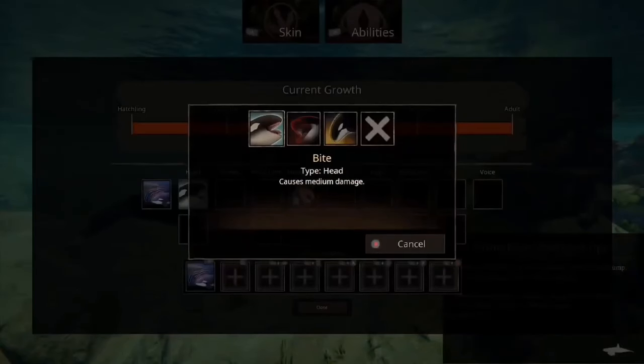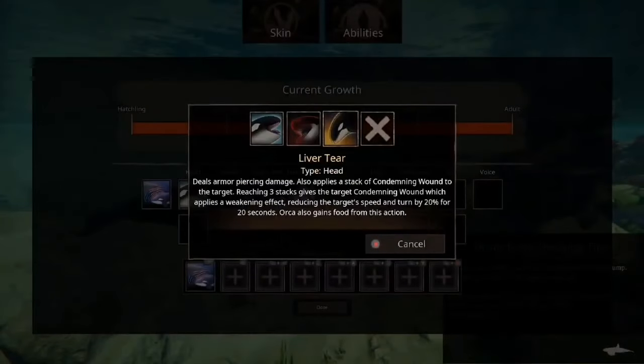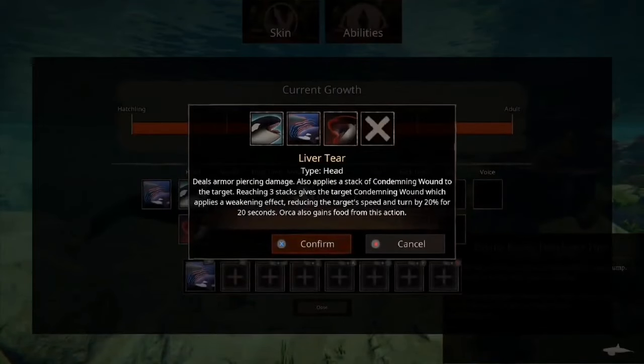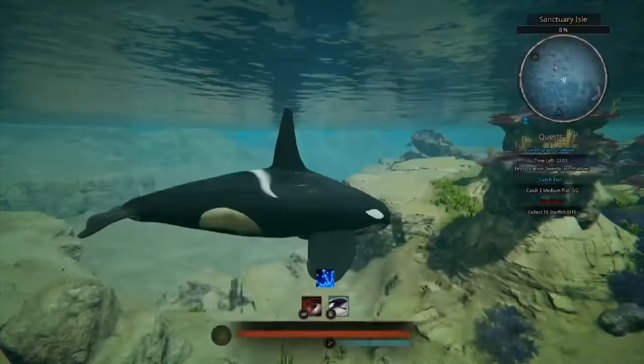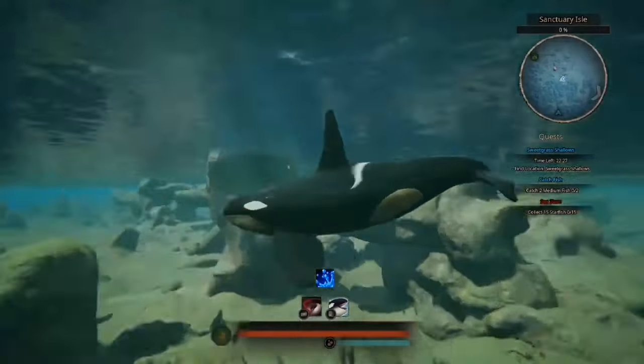Let's go to head slots. We've got Bite — causes medium damage. Liver Tear — deals armor-piercing damage and applies a stack of condemning wound to the target. At three stacks, the target gains condemning wound, which applies a weakening effect reducing their speed and turning by 20% for 20 seconds. The Orca also gains food from doing this. It's quite a strong bite, but you need to stack it three times — Orcas should be in a pod, so that shouldn't be an issue.